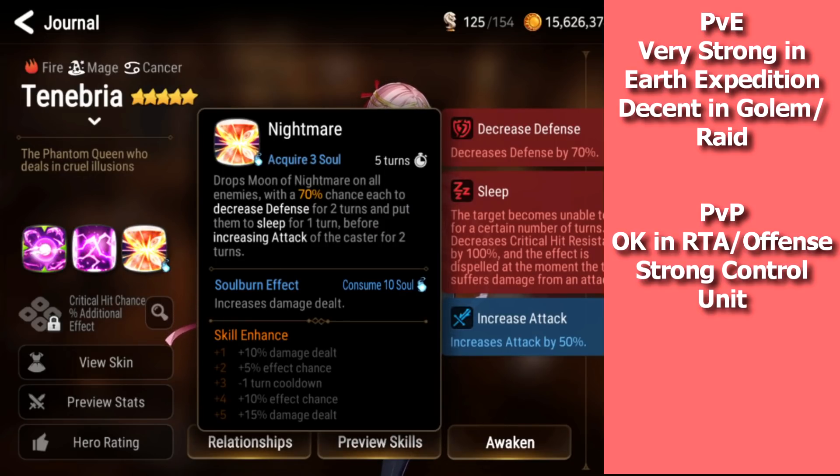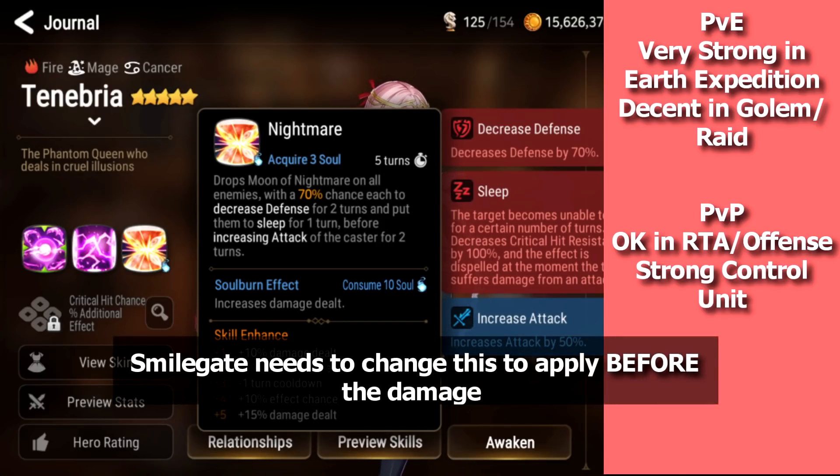Her S3 is an AOE attack that applies decreased defense and sleep, and also increases your attack. The attack buff is applied after the damage happens, which kind of sucks. I really do expect when they buff her that the attack buff will apply before the damage, especially if they want to make her more viable — a lot of units with built-in attack buffs like Ram and the recently buffed Mercedes get the attack buff before damage applies.